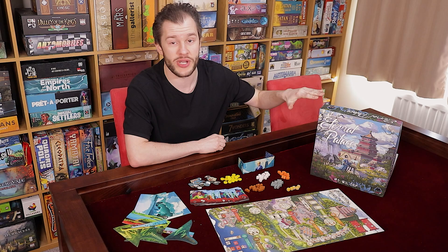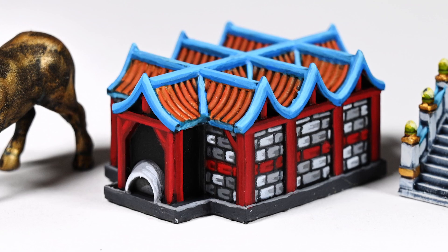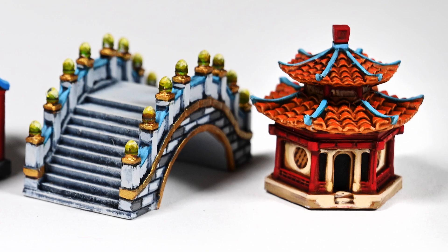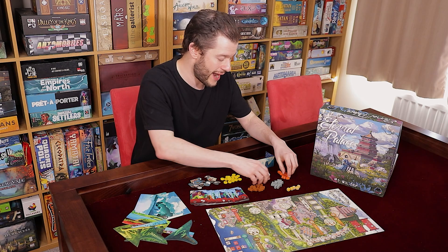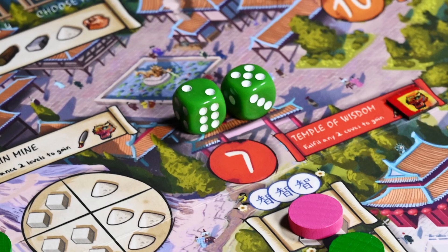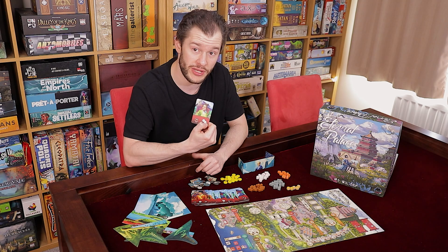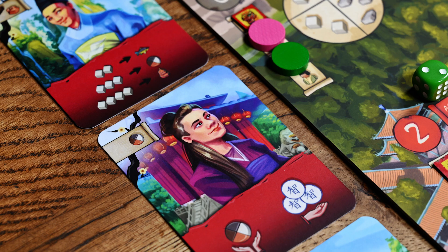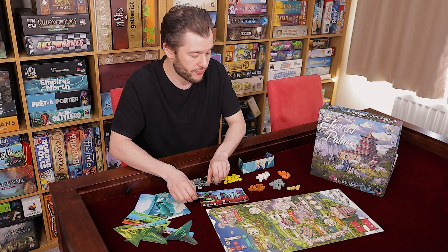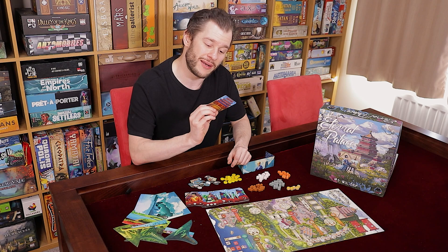Even though I can't talk about full component quality — this being a pre-Kickstarter copy — no doubt Alley Cat Games will have a retail and a deluxe upgrade version. I'd bet money on that, though they haven't told me. But the components are pretty decent already. You have chunky wooden pieces for resources, but mostly it's about the art. The art is very colorful, very striking, and the graphic design is easy to read on both the board and the cards. Most cards are very intuitive in terms of their abilities, and if you're unsure about an icon there's a rulebook reference. Honestly, I didn't have a problem understanding 95% of these cards during play.